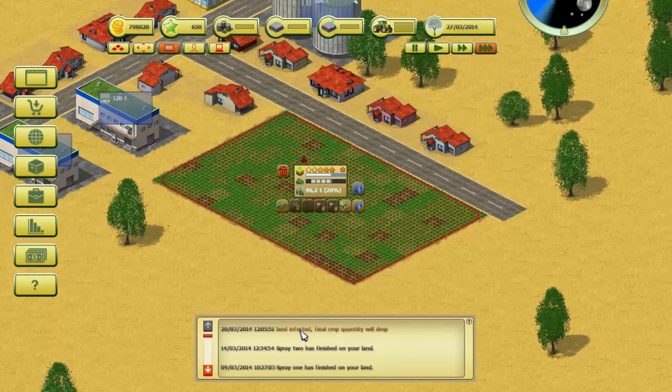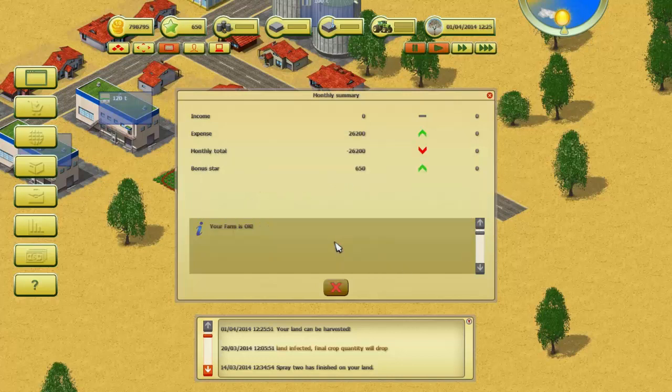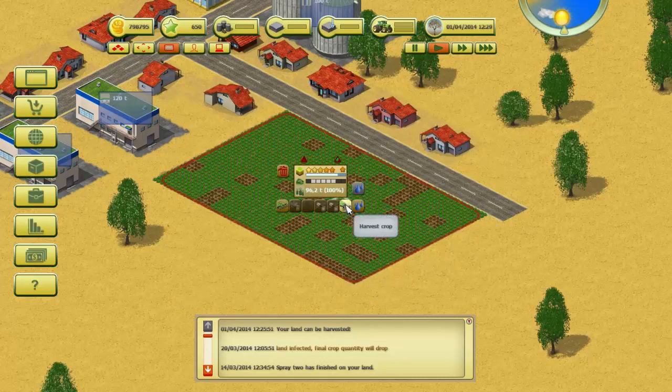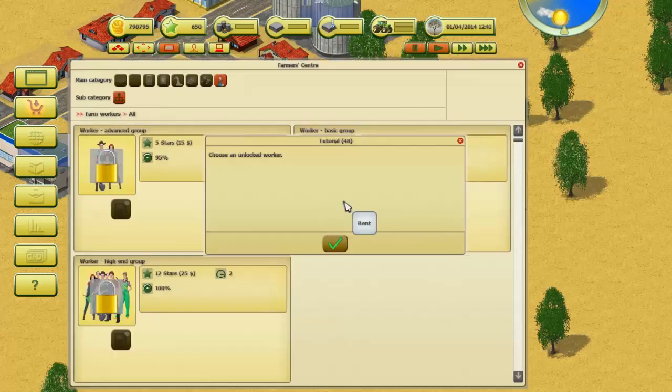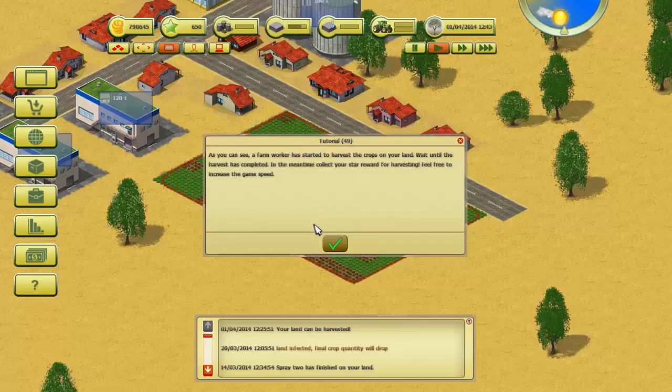The land is infected — final crop quality will drop. When you start a new game you begin with a garage, silo, and warehouse. Later on you'll need to check how much free storage space you have before you can harvest crops. Please click the harvest crop button. Harvest — what's this, disease attacking the crops? This land can be harvested. Choose the basic worker. Yes, a farm worker has started to harvest the crops on your land. Wait until the harvest has completed — in the meantime collect your star reward for harvesting. Feel free to increase game speed.